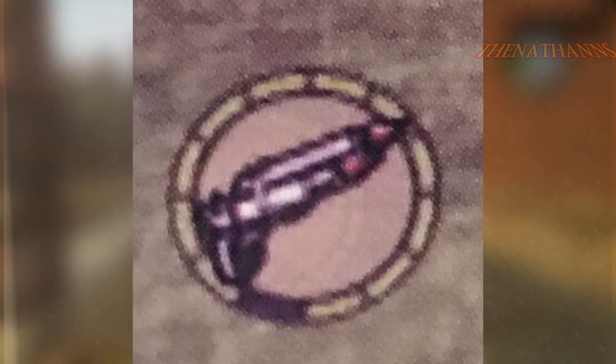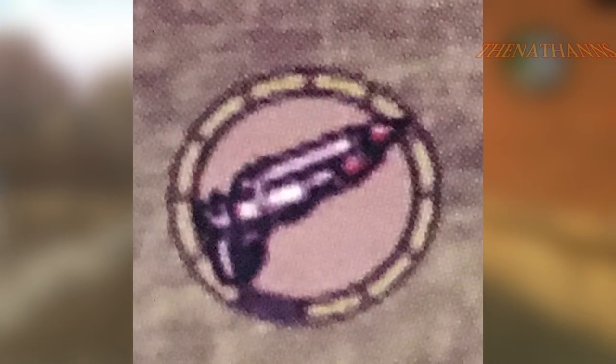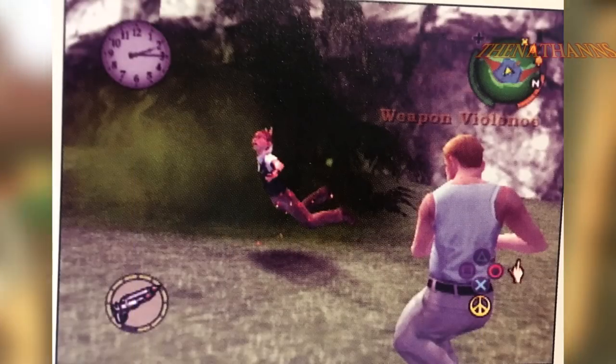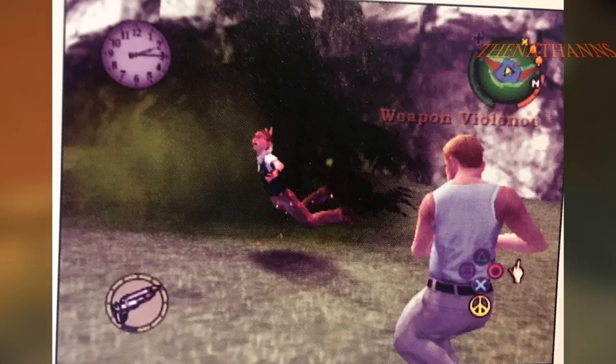The bottle rocket launcher also had a completely different HUD icon. I also believe this guide shows a completely different design for the bottle rocket launcher — it may have been a two-shot weapon as opposed to a three-shot weapon before Jimmy reloads. The HUD icon for the fist is also completely different, as it doesn't appear to be as detailed as in the final game.